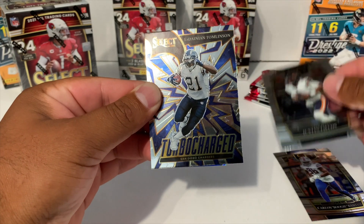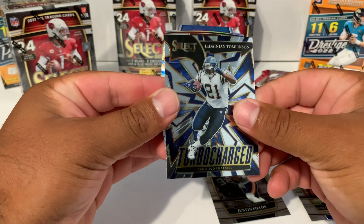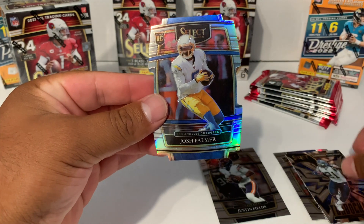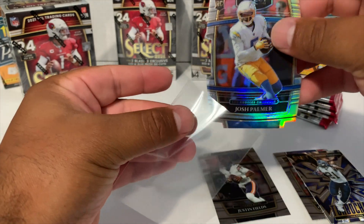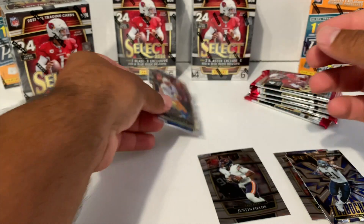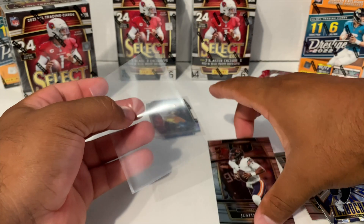We got a Turbocharged LaDainian Tomlinson, and looks like we got our silver die cut — going to be a rookie. For the LA Chargers, we got Josh Palmer for the silver die cut. Let's go ahead and sleeve this up — gotta be careful with this one because of all the corners. We're also going to go ahead and sleeve up Justin Fields.